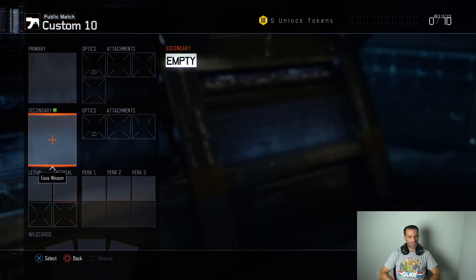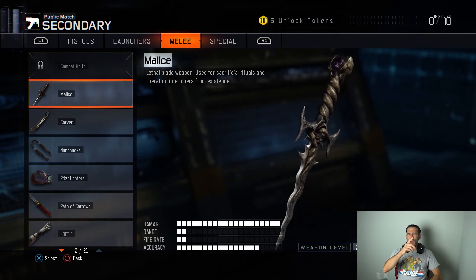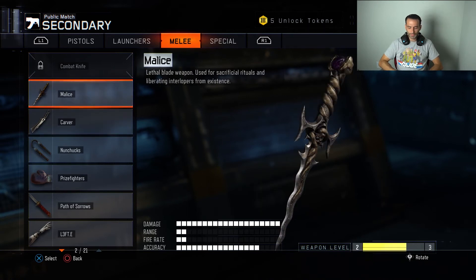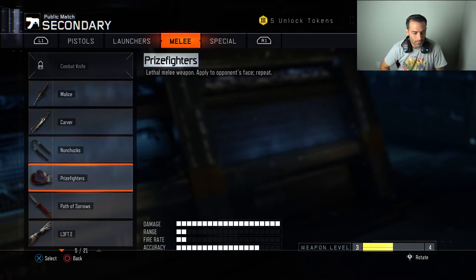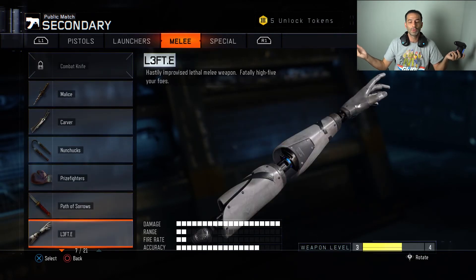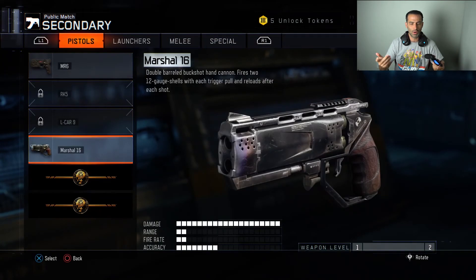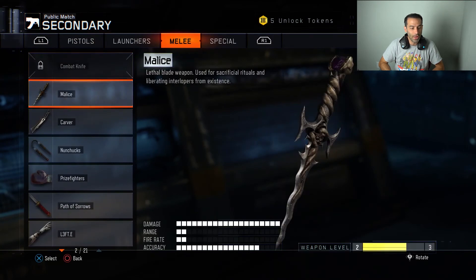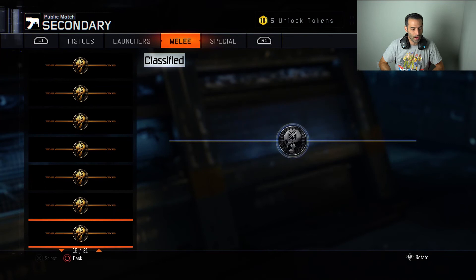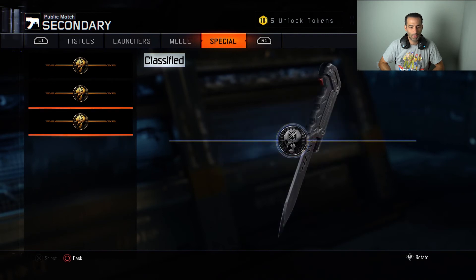Let's look at this weapon we just got — there's the Carver, the one thing we got. Look how many melee weapons I have: the Malice, Carver, Nunchuck, Prize Fighters, Pathosaurus, and Lefty. The one range weapon I've gotten is the Marshall 16. Look at all this crap — so many melee weapons, so few actual guns.